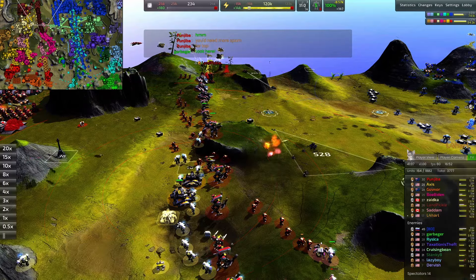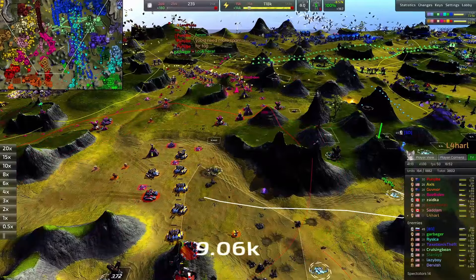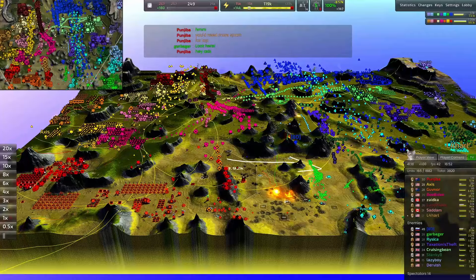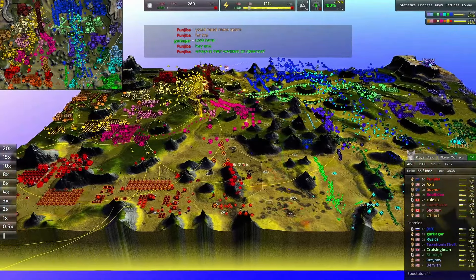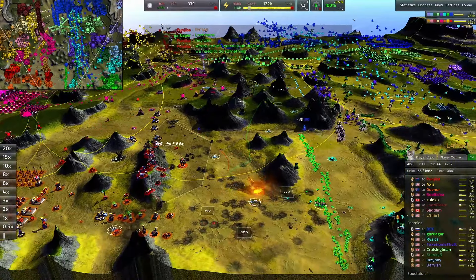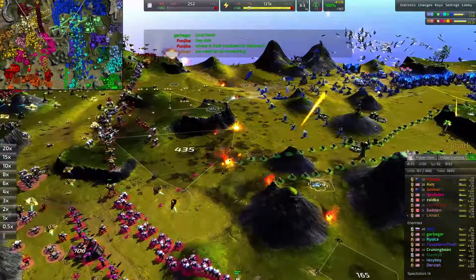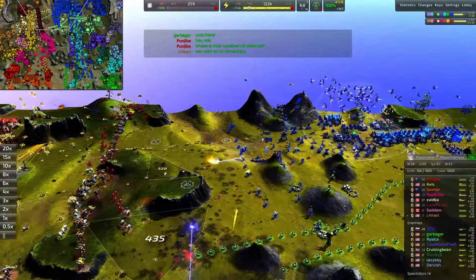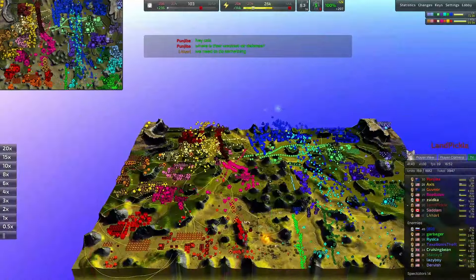A couple more Thors up here for L4 Harl — that means like eight Thors out in total. Governor with another six — wait, they just spread them out, I was about to have an aneurysm. None of them are attacking. I wish I could select L Harl's Thors just to see how much damage they've done, because I don't think it's much — they're scared of commanders D-gunning them. But at some point you've got to just push on.